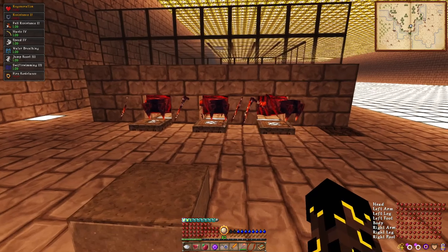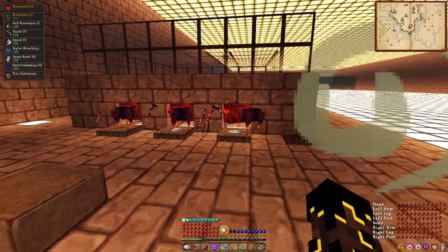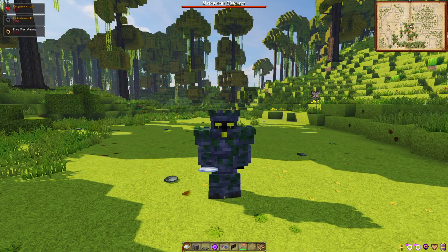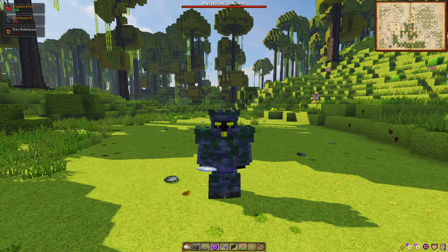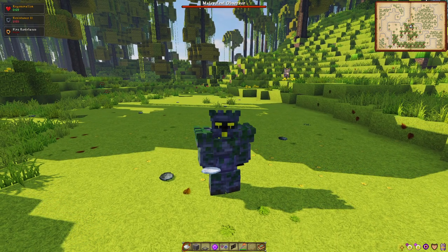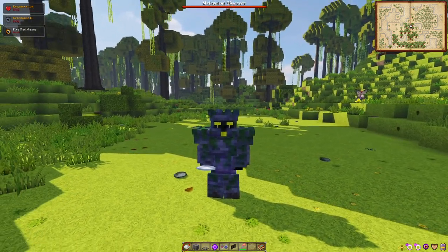So let me show you guys how we go ahead and build this farm. First things first, we'll need to find ourselves a jungle biome, which is where concupedes spawn. I am, of course, already in one of those, and I've got a concupede back there that I'll be using as an example.